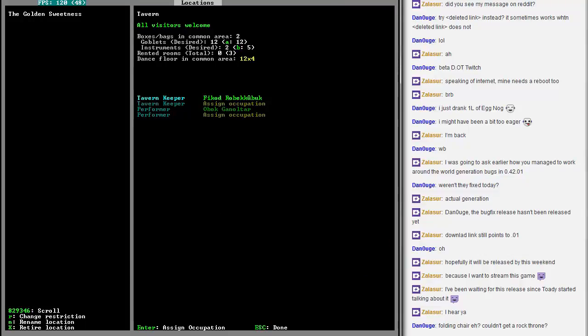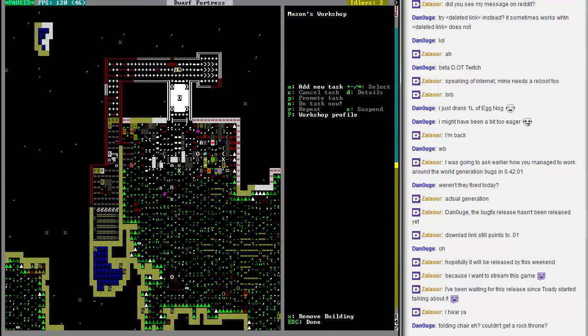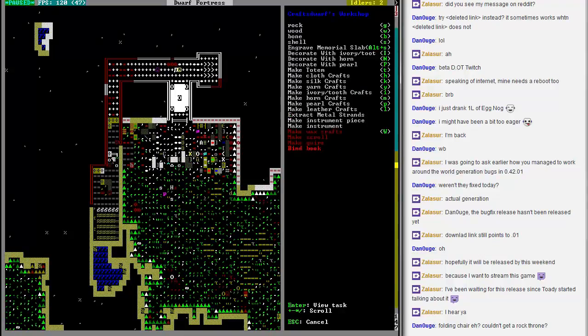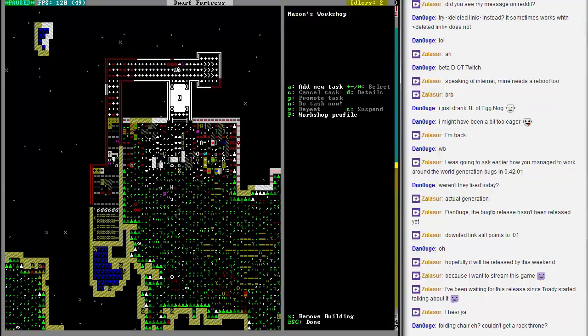How are we doing? It's all doing fine. We've got enough goblets, we've got a couple instruments, and I'm trying to work on the instruments. Okay, it looks like it can make the — assemble the Iltay. And it's being processed.